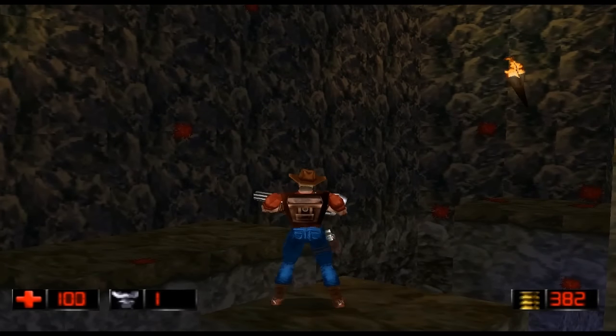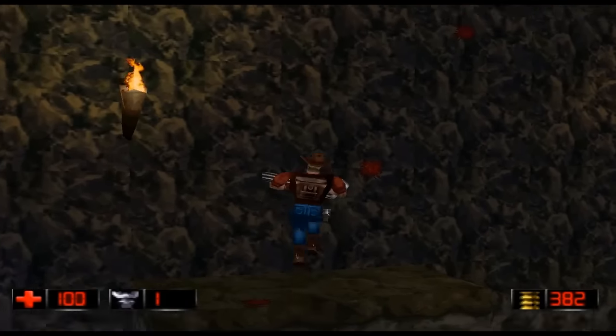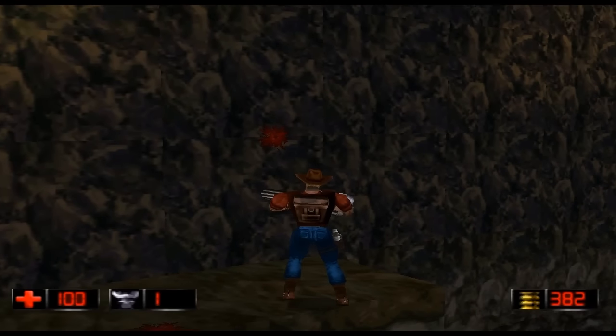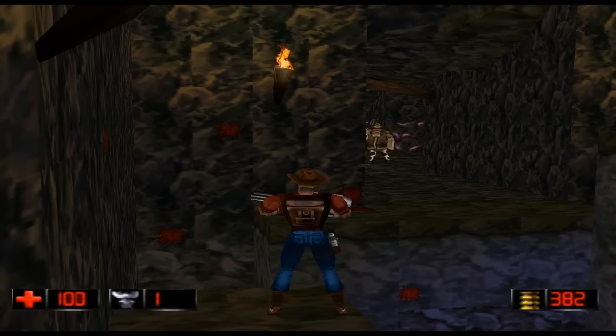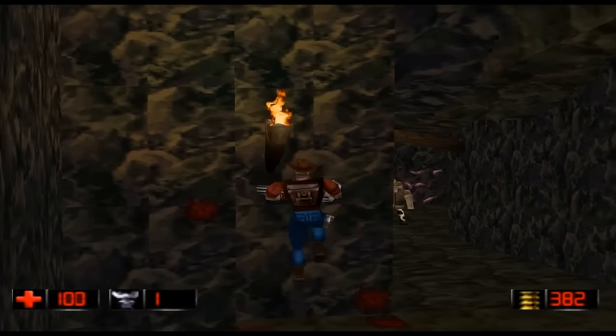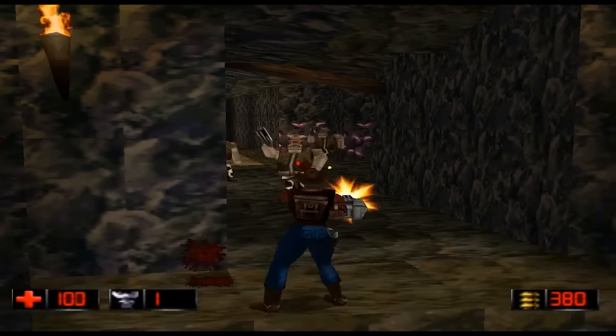Duke Nukem A Time to Kill was released in 1998 and was developed by InSpace for the PlayStation 1. This game is a third person shooter in the same vein as the early Tomb Raider games, and has an emphasis on platforming rather than just straight shooting.